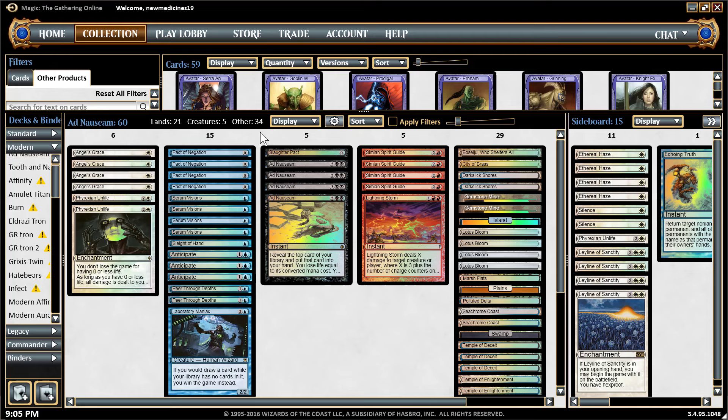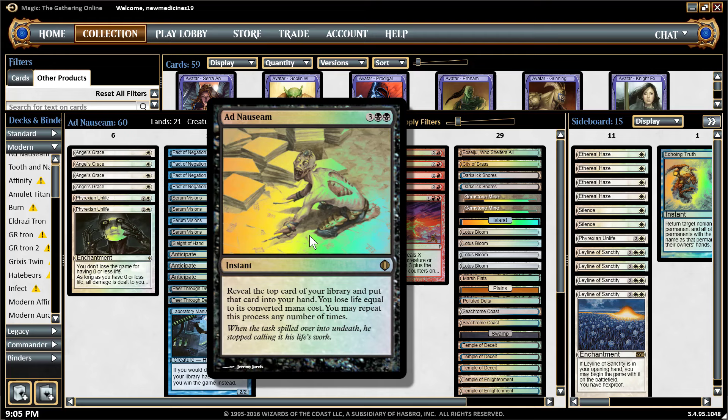So what is Ad Nauseam? Ad Nauseam is a deck that focuses on two combo pieces. The first is the card Ad Nauseam itself, which lets you reveal the top card of your library and put that card in your hand. You lose life equal to its CMC, or converted mana cost, and you may repeat this as long as you want — you can deck yourself out or stop whenever you please.